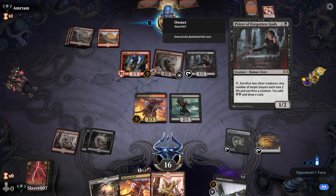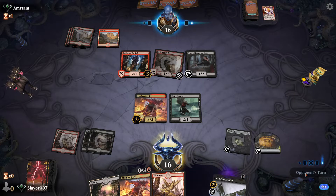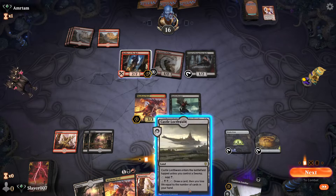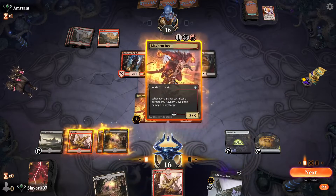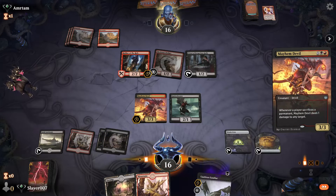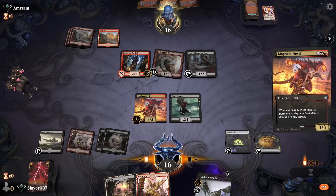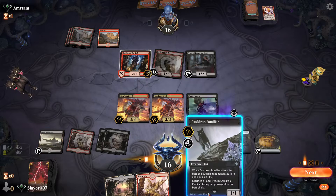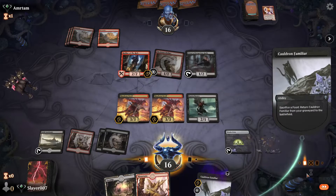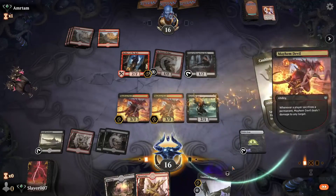Priest of the Forgotten Gods comes down with Summoning Sickness. We get to play Castle Locthwain and another Mayhem Devil here. So we get two triggers here.